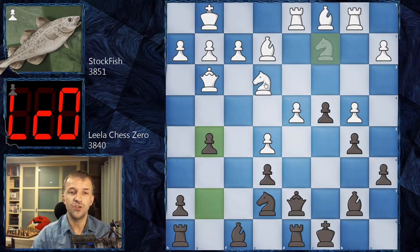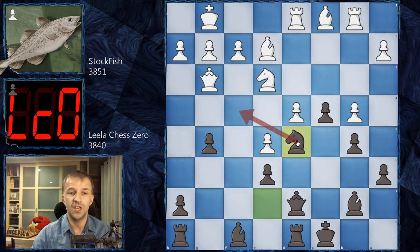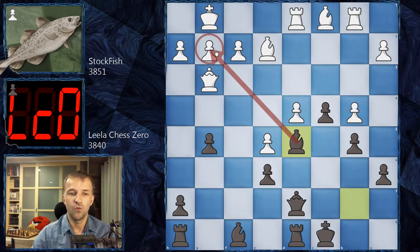After g5, Stockfish plays Ne3, controlling d5. But now we have Nd5 — one threat — and another, forking the rooks. This would be a monster knight. So Stockfish decides to exchange; there's not much choice. Nd5 and Bxd5, and this bishop is so powerful — it works like a pawn but watches g2 and controls several light squares. Now h5 is another threat, and these pawns are going to roll and attack the kingside.